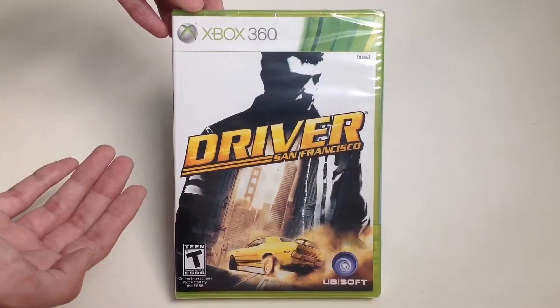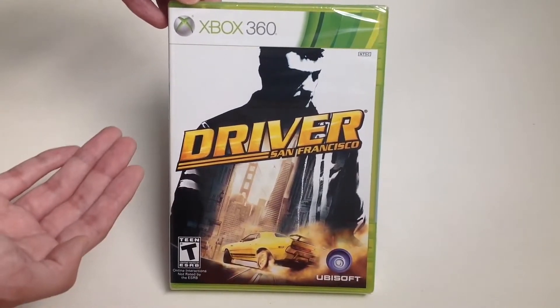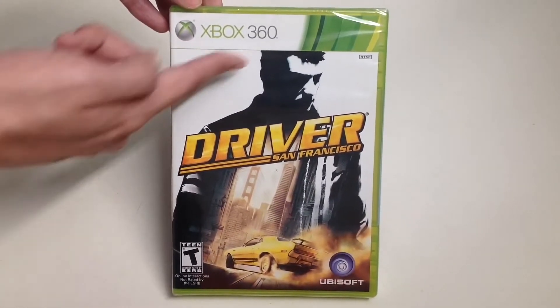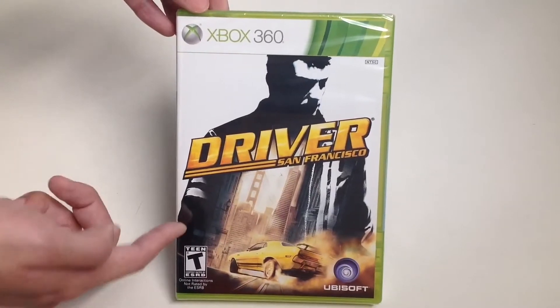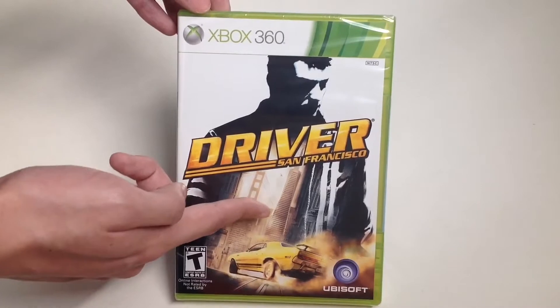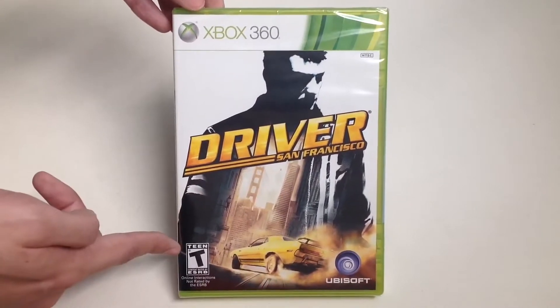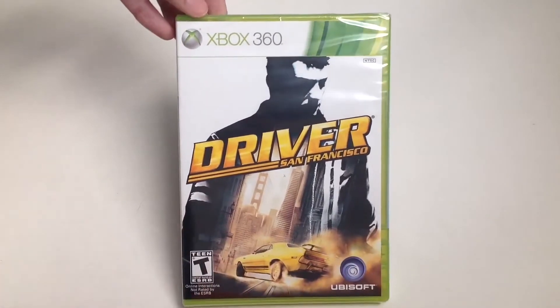Today we're going to unbox this thing and check out what's inside. Here's the cover art of Driver San Francisco. We have the title treatment, we have Tanner the main character, the Golden Gate Bridge, the Transamerica Pyramid Building, and a couple of buildings in the background. This game is rated T for Teen and developed by Ubisoft.